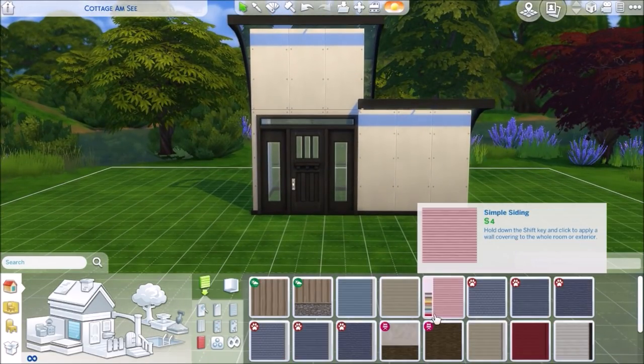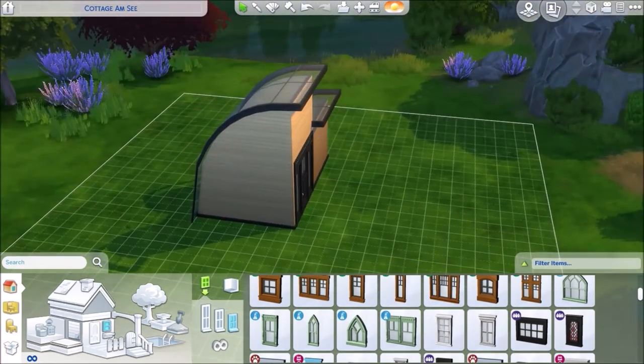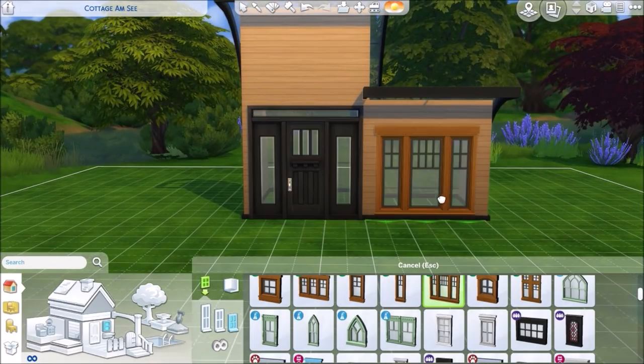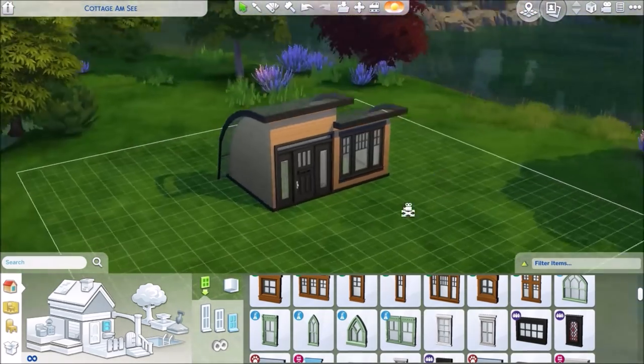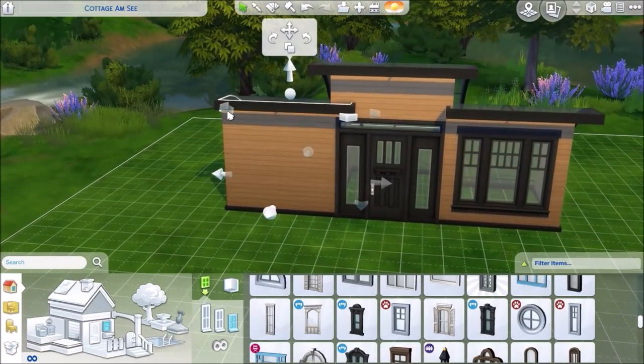I didn't do the landscaping in the video, but I did add some landscaping — it might look a little bit basic, to say the least. But it is a starter house, so that's kind of the point. I'm building a starter house with nothing but roofs. I didn't use any wall tool or anything like that. I just put roofing down, and those are the rooms.